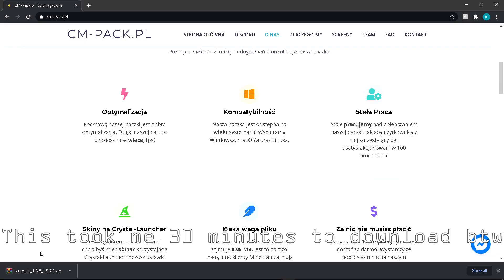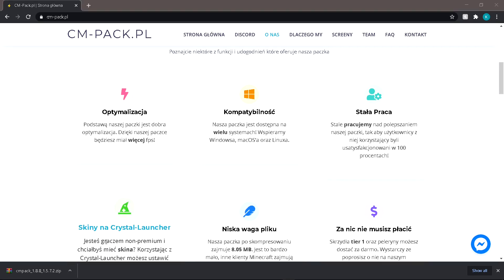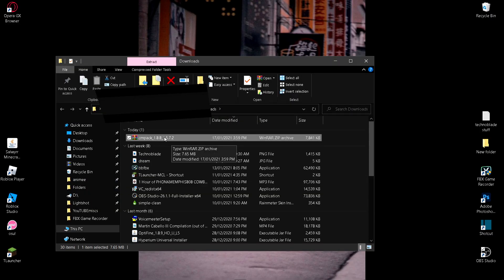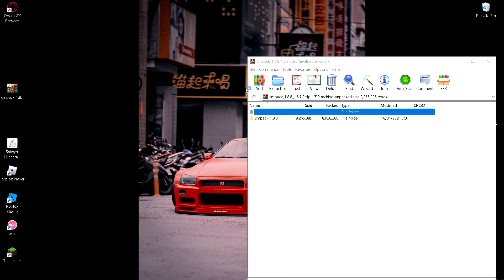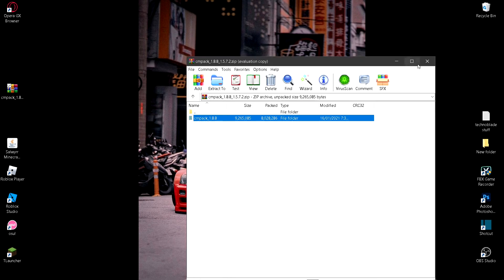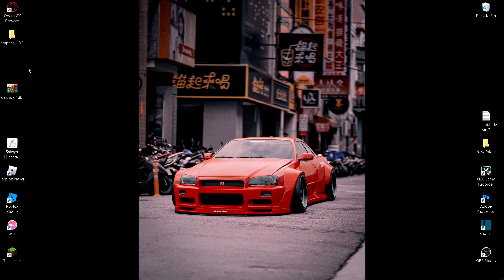There we go — it finished downloading. Click on the arrow in your browser and click 'Show in Folder'. Drag the downloaded file to your desktop, close the browser, then double-click the file and drag it to extract it.